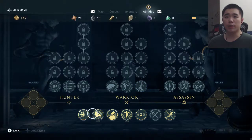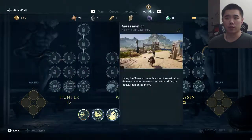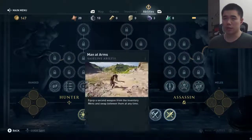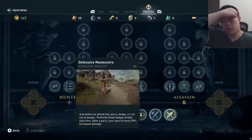Let's see our ability tree. Requires level 20. We synchronized 24 more viewpoints — this map must be huge. Requires level 15.